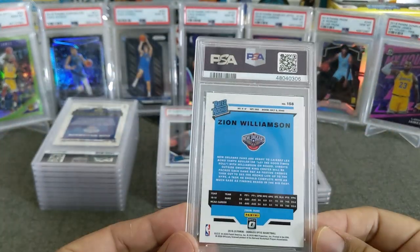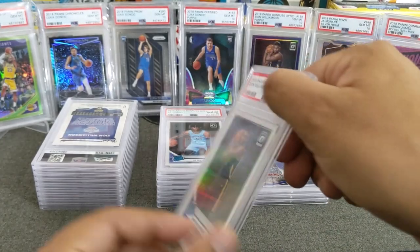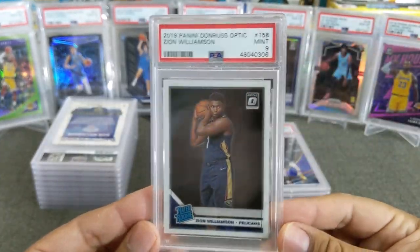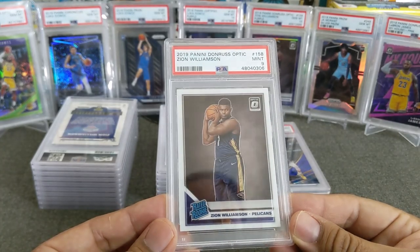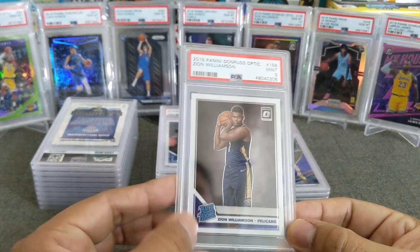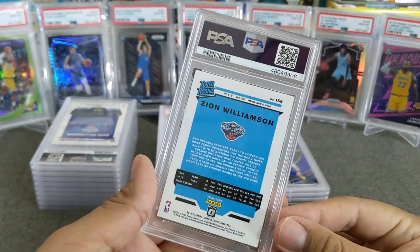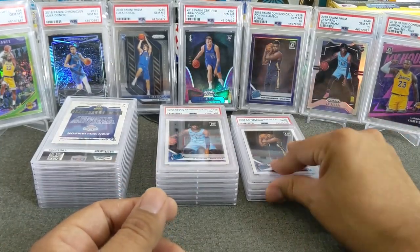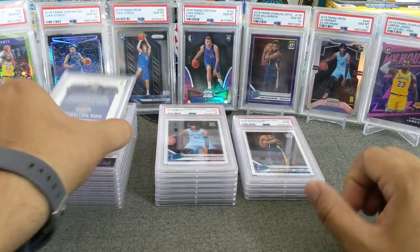Let's see the next one — here's another Optic, this is Zion Williamson. I want to say this is just the base as well, and we got a 9 on that one — not a 10. Looking at the centering, looks a little off on the side, on the top to bottom, definitely. But great looking card.